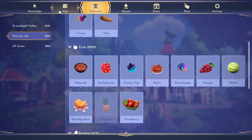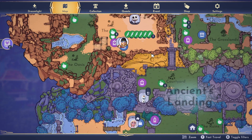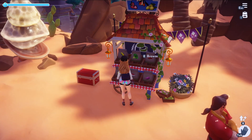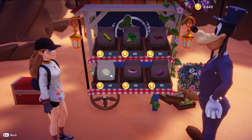If you're trying to get melons, you need the new DLC, A Rift in Time, and you need to unlock the area called the Plains. After that, you need to get the Goofy Stall and upgrade it. Melon seeds cost 40 coins.